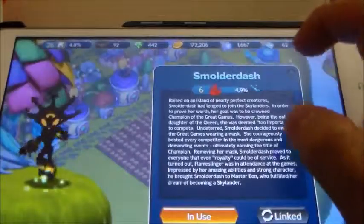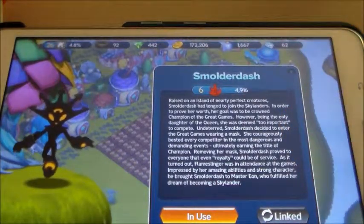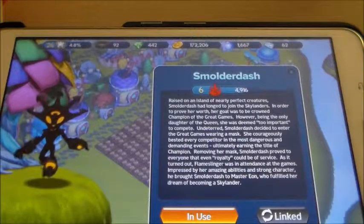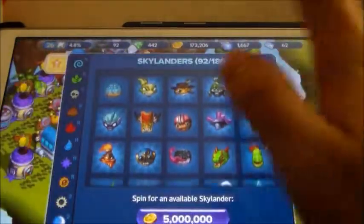Which Skylander is next up for display? Smolderdash. She can throw little suns, use fire webs, and make a Sun Slam on the ground. She can also whip people into shape with fire whips.